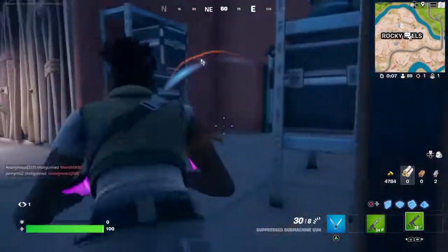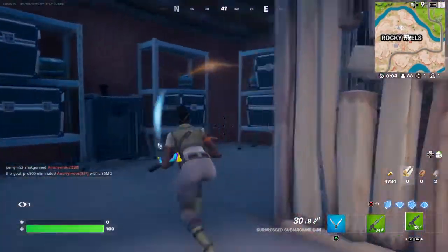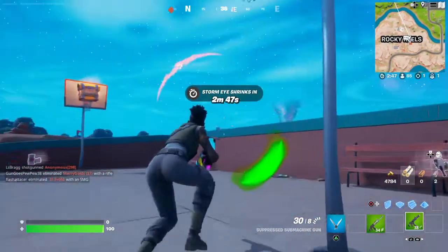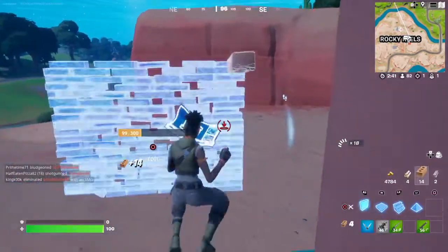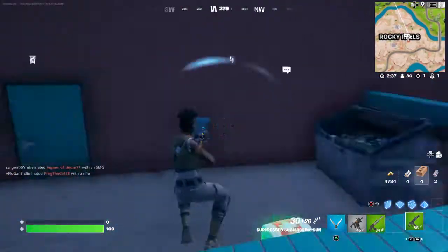There's a person in here. I need to mantle before I get him though. It seems to be two of them, or even more. I need materials to build a wall, then I can mantle, and then I can shoot. But where are they?